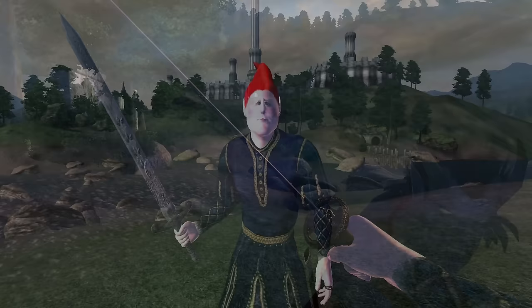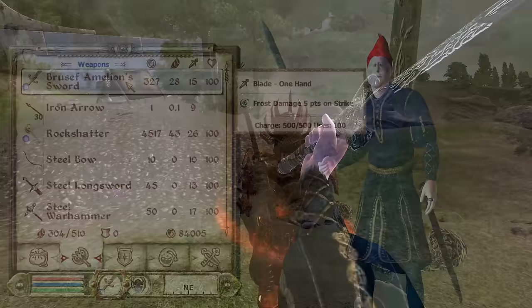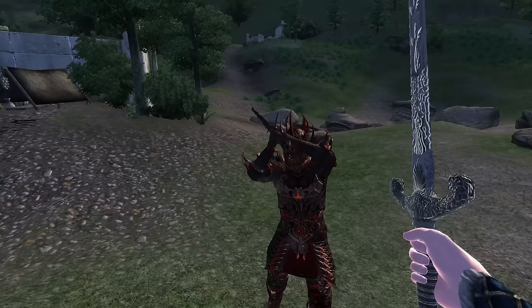Brusev Emelian's Sword: Brusev Emelian's Sword can be acquired while plundering the Emelian family tomb during the Emelian's Debt quest. It is a one-handed longsword, has a durability of 250, a value of 327 gold, deals 14 damage, and has an enchantment of Frost Damage for 5 points.